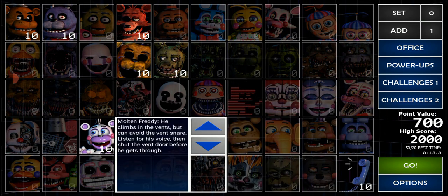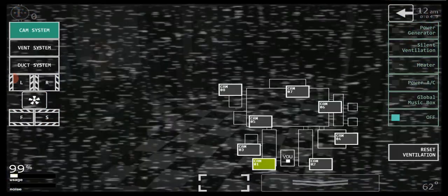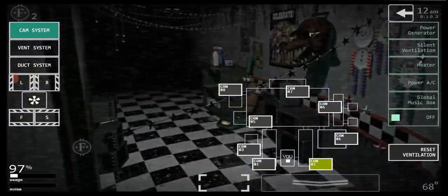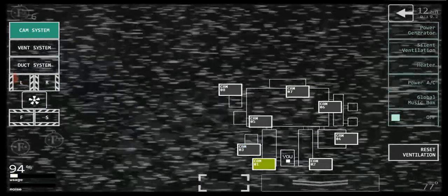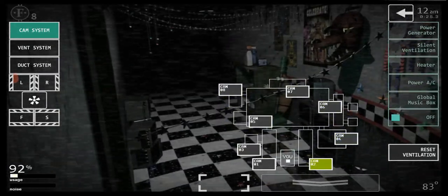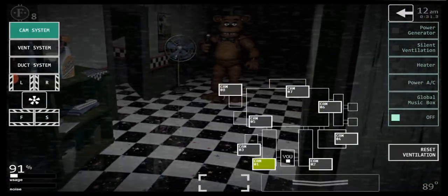I think this setup is good. I've survived much harder than this but I'm not ready for that yet. Let's just go. Oh, and I forgot to tell you — I bought the Sister Location office. So sometimes Bonnie will be on the cameras. I keep forgetting about Bonnie quite a lot. So many coins! Hello Freddy!